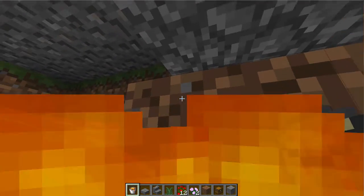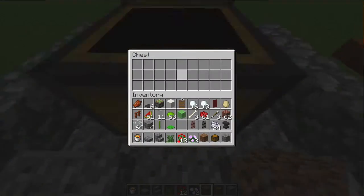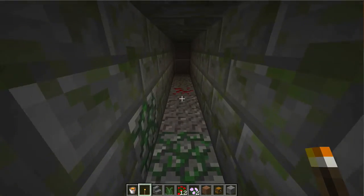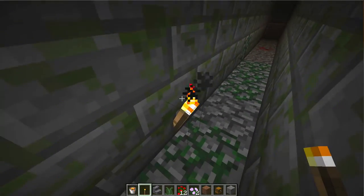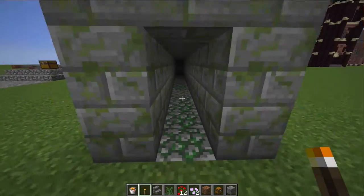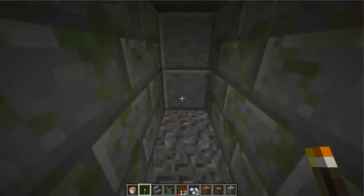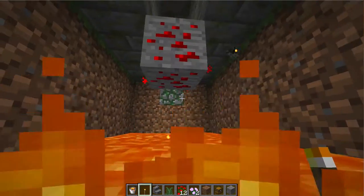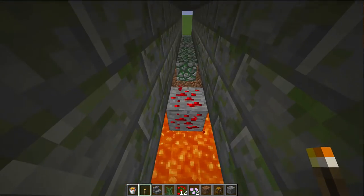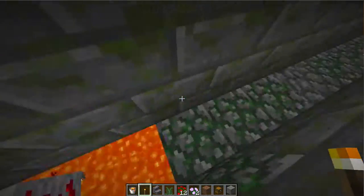If you're not in creative you have to be very careful about this — maybe even use a fire resistance potion. Just cover it up and your trap is set. You can also use redstone: if somebody walks over it in the dark and is greedy enough and ignores the lava, he will fall to his death as well.